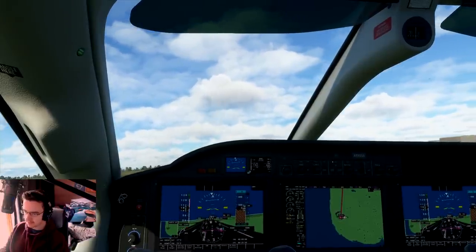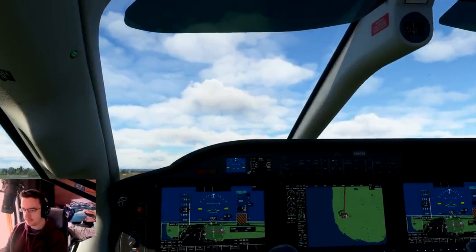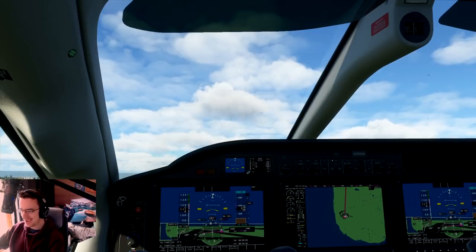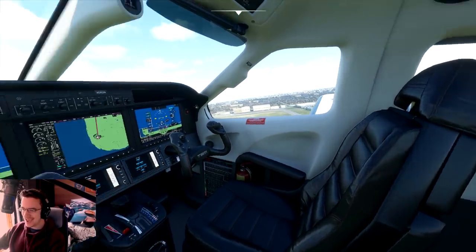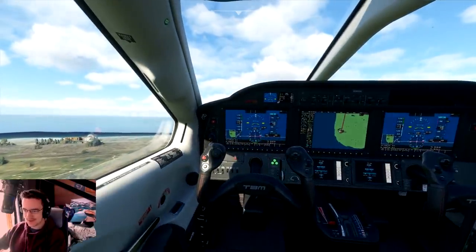Apparently 70% throttle takes us up into the air, so we're gonna drop our throttle down a little bit. We're slowly banking towards the right. No hands! We're in the air. That's epic. Oh, that is pretty cool.